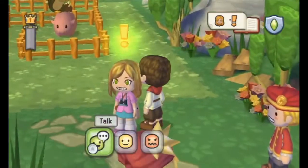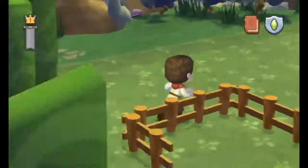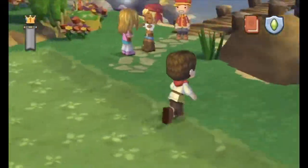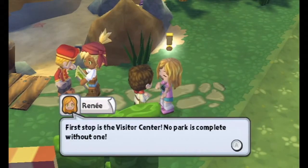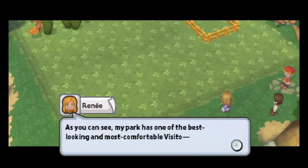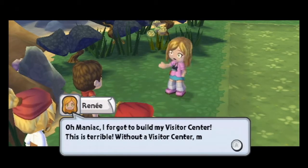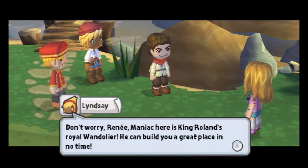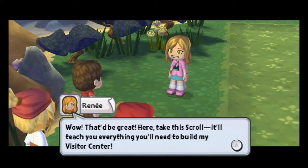Rene is going to be guiding us through this whole island. Our goal is to build some more houses, bridges, and all these different things to help her out. Let's go talk to her now. First stop is the visitor center — no park is complete without one. Maniac, I forgot to build my visitor center! This is terrible. Without a visitor center, my park will never be complete. Don't worry, Rene — the Maniac here is King Roland's royal wanderer. He can build you a great place. Wow, that'd be great. Here, take this scroll. It'll teach you everything you'll need to build my visitor center.